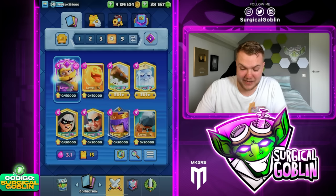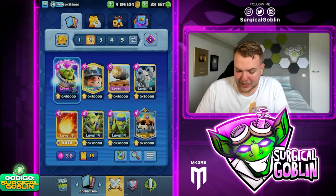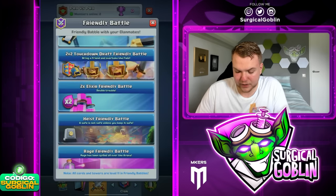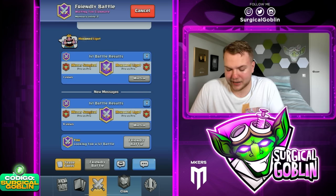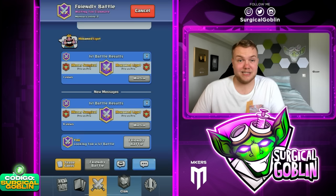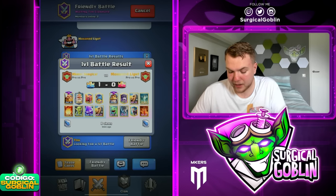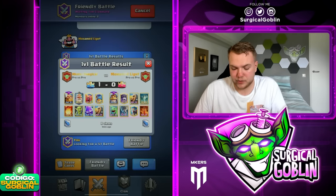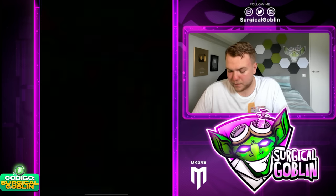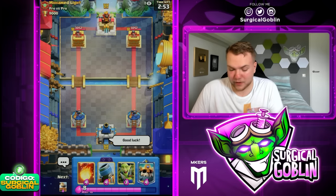I don't want to celebrate yet because he can still win three matches, but we're in a great position. I'm gonna go with this Mortar Miner Bait deck — I'm not sure if it's the strongest right now but I really like it. Evolved Mortar is pretty strong and it has a lot of spam cards, which I enjoy. Game one was the Bridge Bam deck against his Lava Balloon, game two was Royal Giant Monk against his Graveyard Ice Wizard deck. Let's see what Mohammed brings for game three.